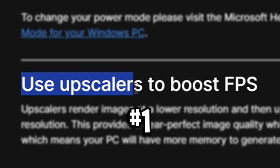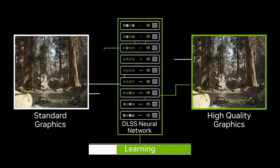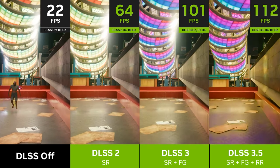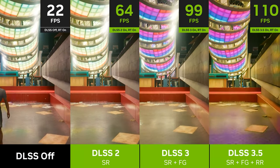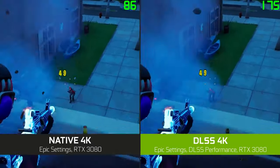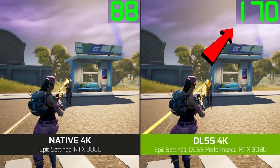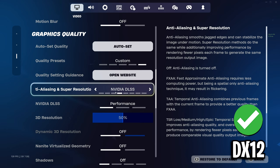Starting off with the first one: use upscalers to boost FPS. If you don't know what upscalers are, it's essentially a technology that renders images at a lower resolution, then upscales them to native resolution in a way that looks the exact same, but costs way less memory and should improve your framerate.